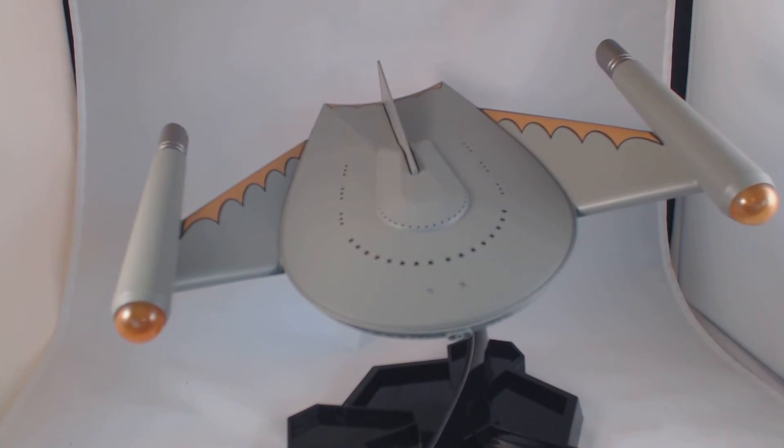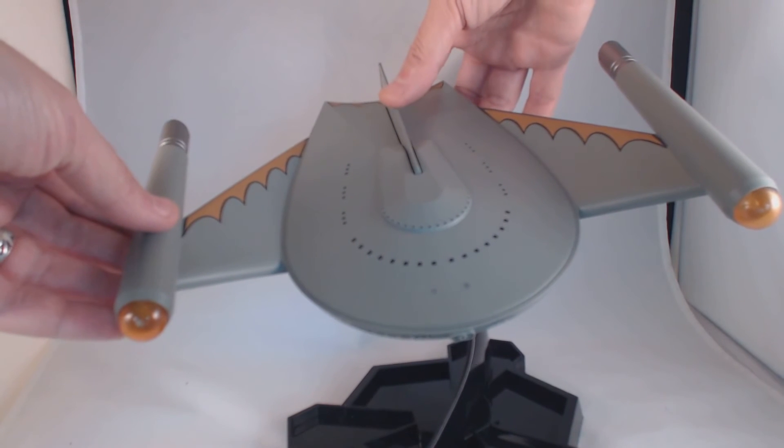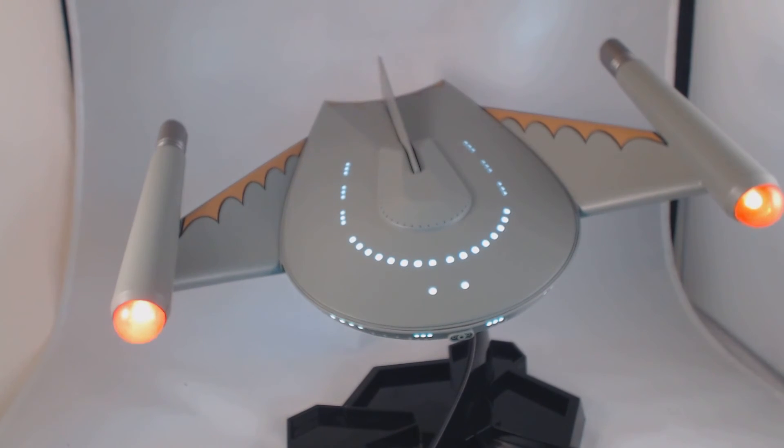So that's the Romulan Bird of Prey, regular complement of sounds. And if you hold down the fin for three seconds, you get the lights staying on with the bridge noises. You can see the lights changing.